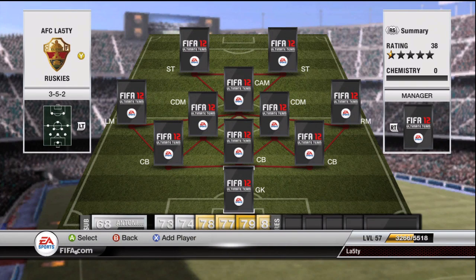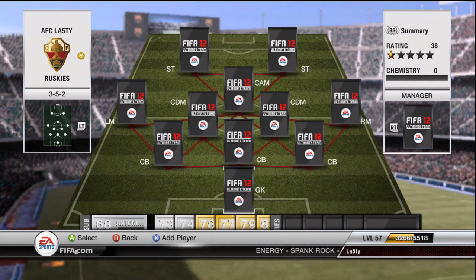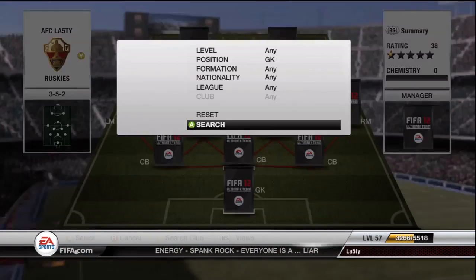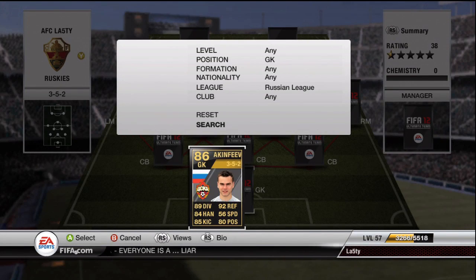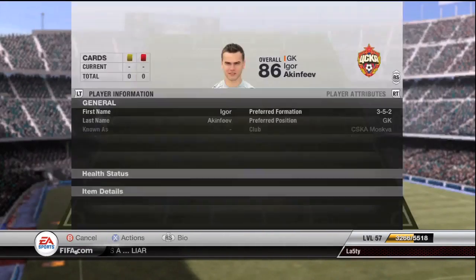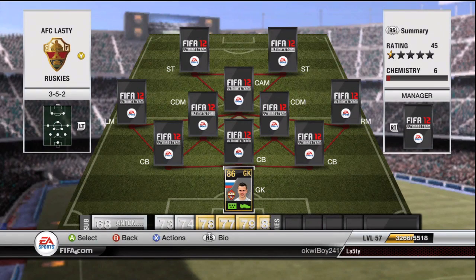Hey, what is going on guys. I've got a really short little filler video for you today — a quick squad builder. I just wanted to show you a quick team if you've got around 300k. It's a budget someone messaged me about. Basically it's going to be an all-inform Russian league team. We've got Akinfeev in goal who's got crazy stats and only costs 20k. It's just because it's the Russian league — not the most popular, but a good league where you can get some good players.